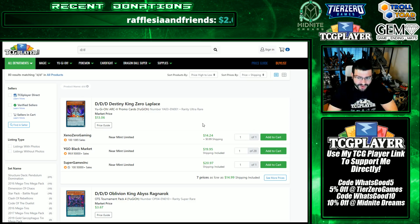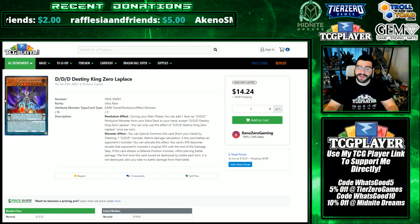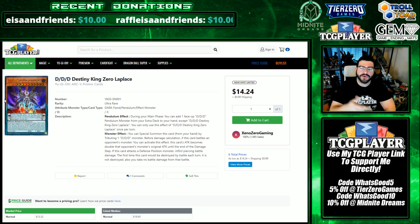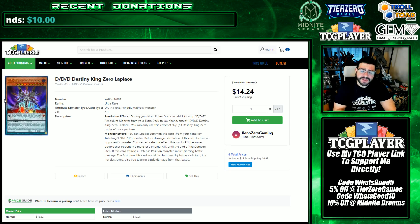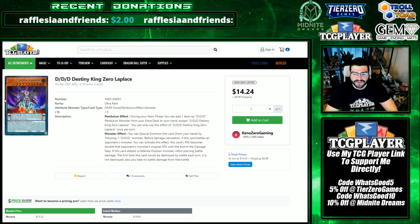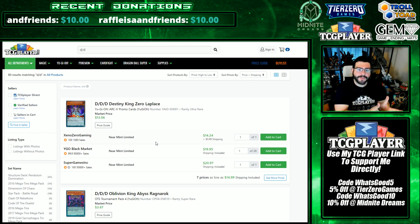Starting out with the DDD buyouts: Destiny King Zero. The price is very interesting to me because it is a manga promo — it cannot be used in other regions, sorry. On paper it's a Scale 1 whose pendulum effect is self-replacing: during your main phase you can add a face-up DDD pendulum monster from your extra deck to your hand, except itself, once per turn. As a monster you can special summon it from hand by tributing any DDD monster. Before damage calc if it battles an opponent's monster, its attack becomes double its original attack, and if that effect gets negated it has protection. The first time this card would be destroyed by battle each turn, it is not destroyed and you take no damage. It also has piercing. It's a pendulum monster, so it deserves a wall of text — my feelings aside, I can see why people are after it.